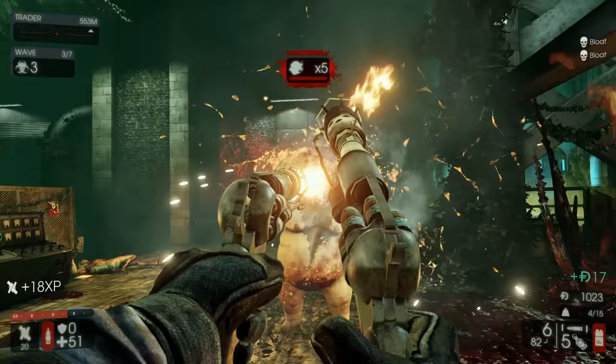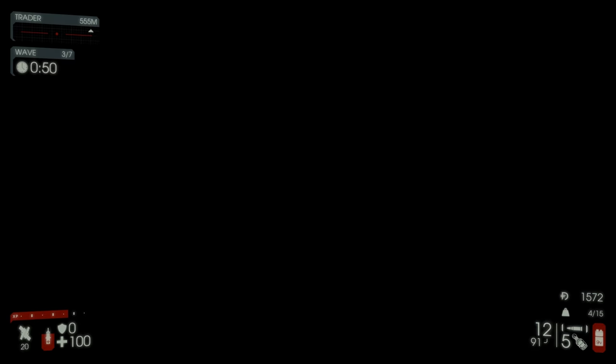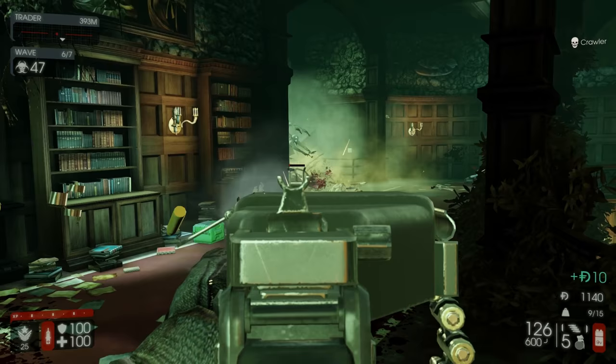Next up we've got a new map called The Descent, which also ties into our new game mode called Holdout. It's pretty much just survival, except each wave you're fighting in a different room. As you can see in the videos, I'm jumping into tunnels and the setting changes. There are ten different rooms and they come in random order, so wave two might be a different room each time you play. It keeps things fresh — the thing that stays the same is always your starting room and your ending room.